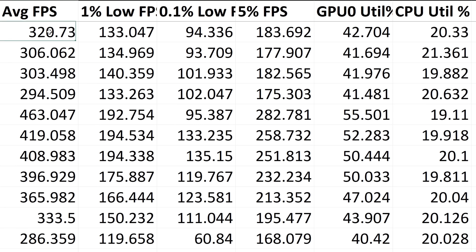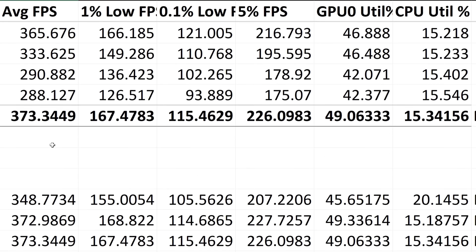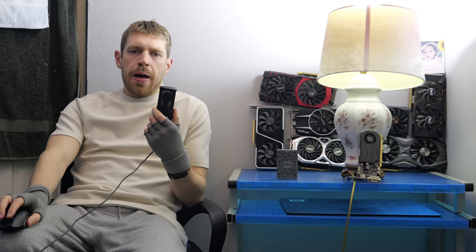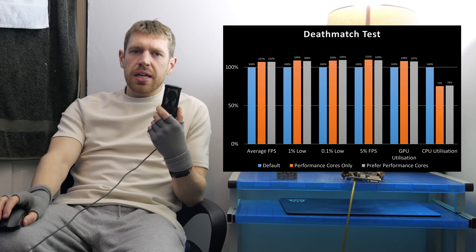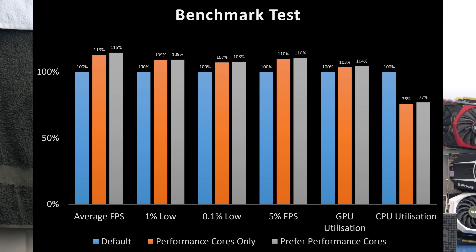Last, I enjoyed about an hour of deathmatch on a busy server on Dust2, cycling between the different settings every match because changing this option requires a restart every time. Every minute of benchmarking yielded very different performance outcomes depending on where I was in the map and how busy the fights were. But this is about as close to a real game of Counter-Strike as I can attempt to test. Overall, all these results balanced out and the priority and P cores only settings performed measurably better than the default setting did, just like in the benchmark at the start.